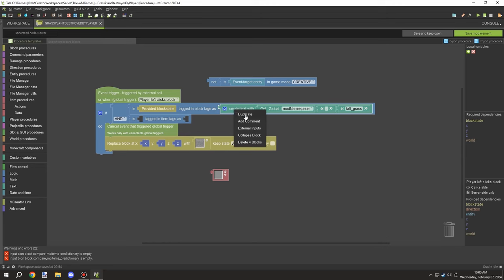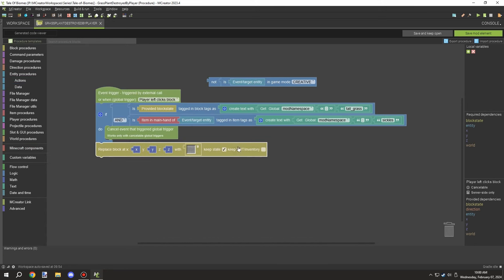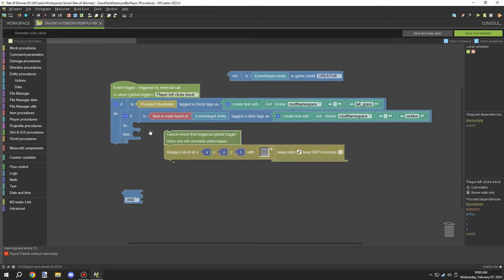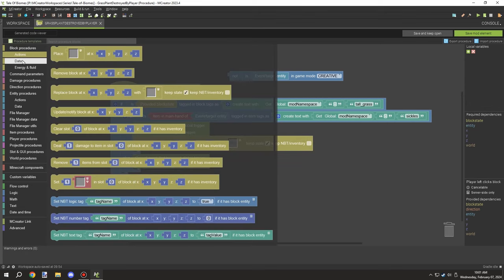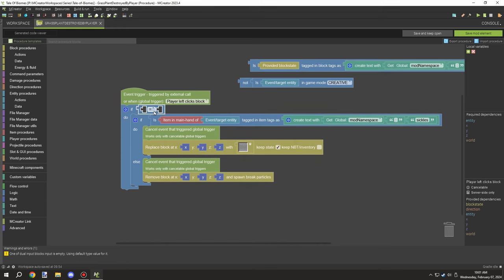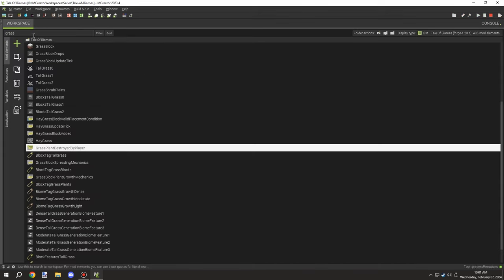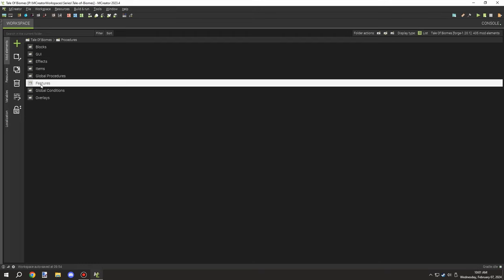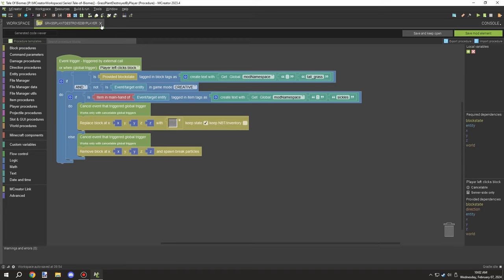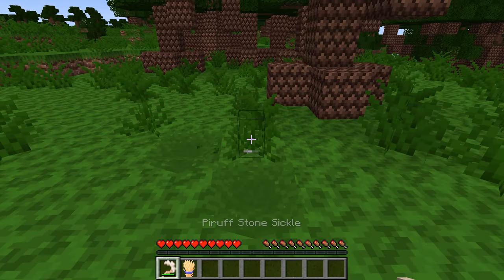You might have noticed I have a global variable for the namespace. This allows me to — if I decide to update the namespace for the workspace — quickly update all the tag names connected to it in procedures through that global variable, so it will automatically update all the tags without me needing to locate everything manually. It also means if anyone else wanted to create their own mod and change the mod name, they could easily update it as well.